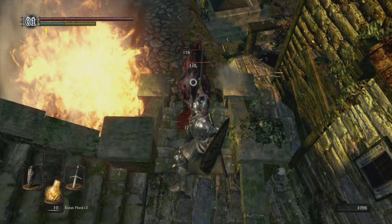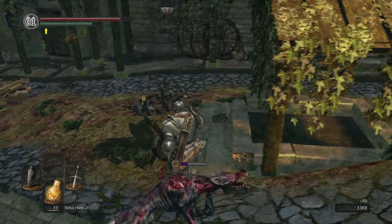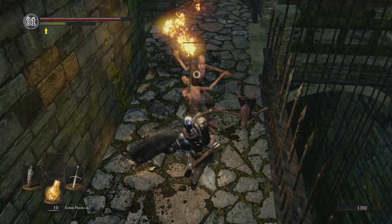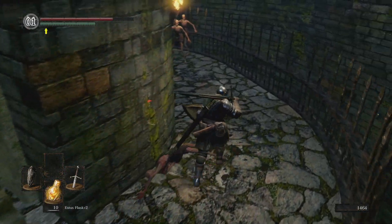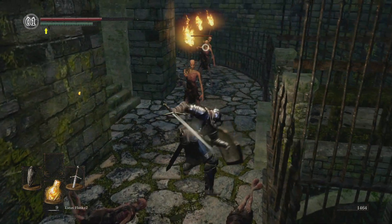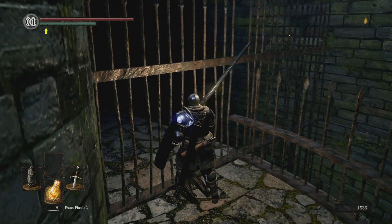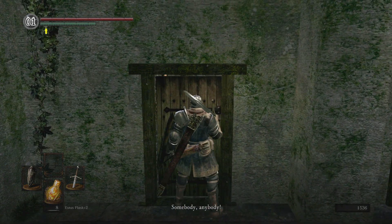There should be some dogs. The dogs are super annoying. There's a guy we're going to open and free here. You guys are so annoying. I'm not super happy that I've had to use two Estus flasks right here. Get your Twin Humanities. So this is where you use the residence key.